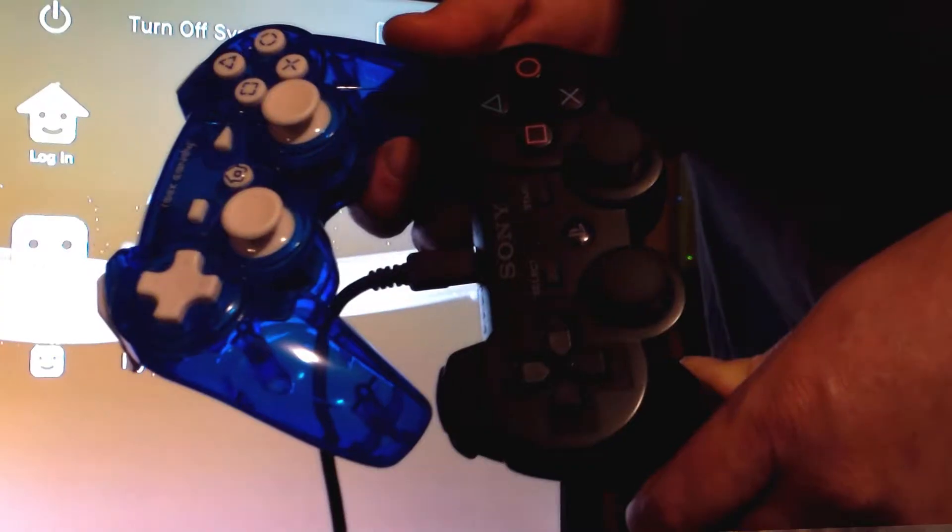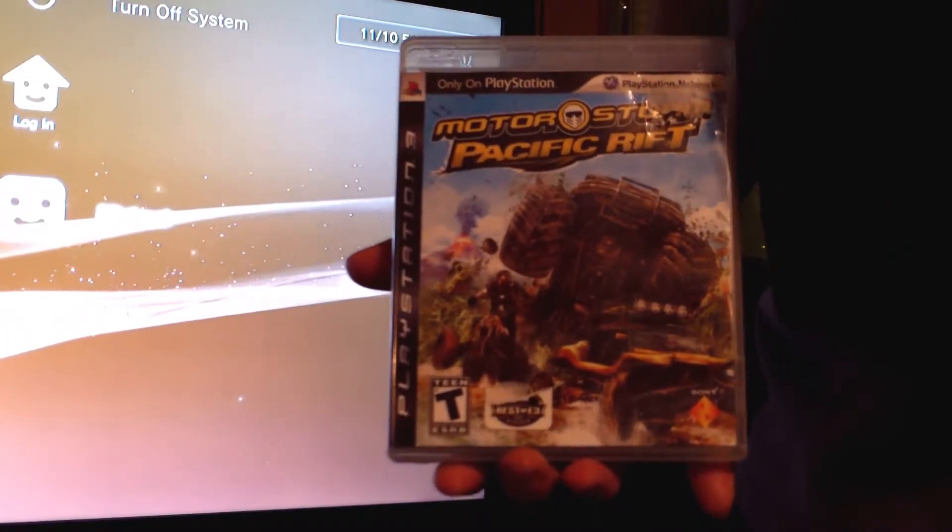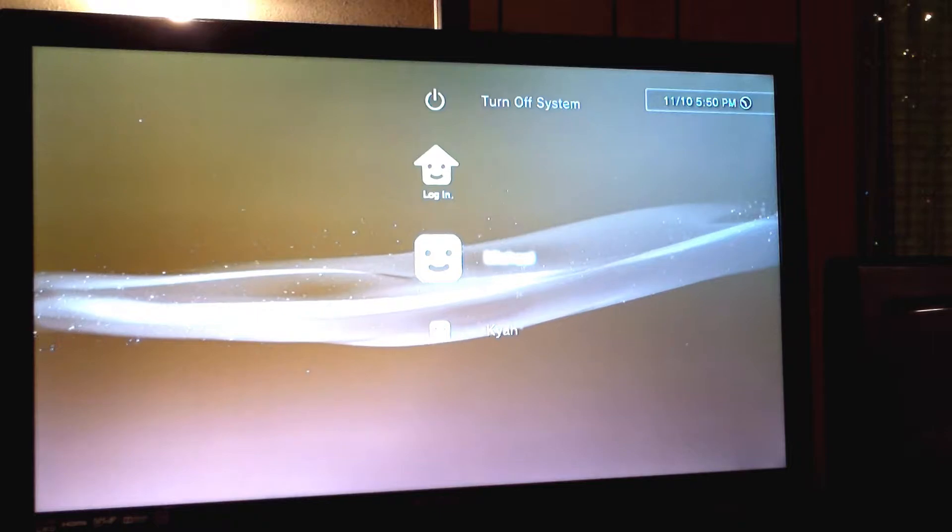The first step you should take is to gather all the tools you will need, not only to play against your opponent, but to beat them. For this demonstration we will be using the PlayStation 3, so your needed tools may vary with different devices. For this you will need a PlayStation 3, two controllers, the game MotorStorm Pacific Rift, and an HDTV.